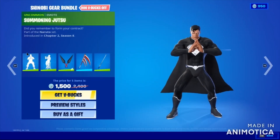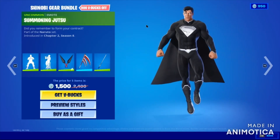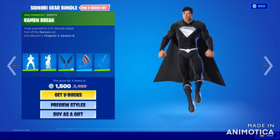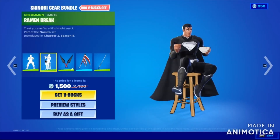Let's jump to the last one — the Shinobi Gear Bundle. He's so powerful, he's got Superman-level power. Oh, what's coming on here — I think it's stuck. Oh my god, Fortnite, just please fix these bugs.